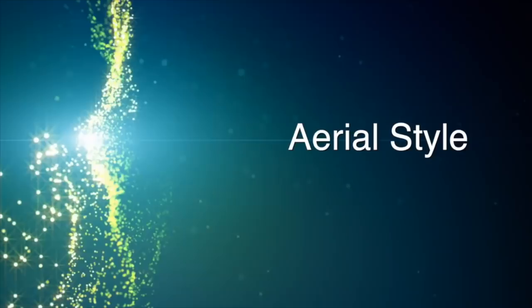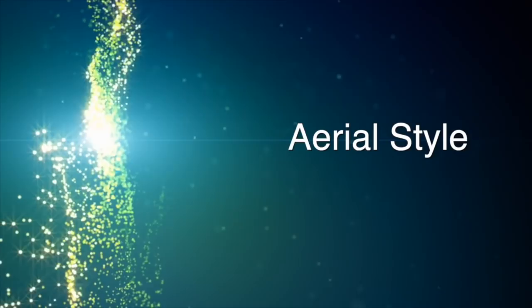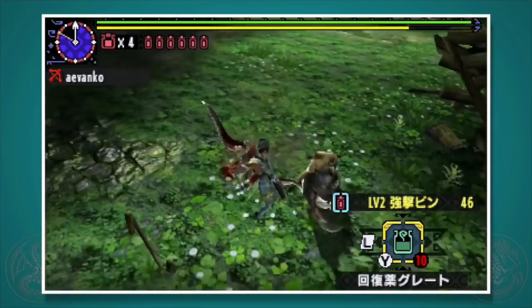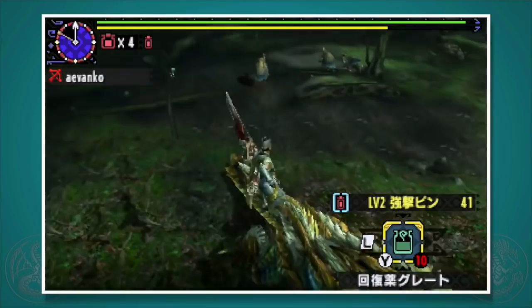Aerial Style: you give up both the arc shot and the power shot, but you gain new aerial shots. After doing the aerial vault, press A to do a downward shot — this does your level 2 shot, so you definitely want a bow with a powerful level 2 shot if using this style. You can follow it up with a melee attack by pressing X plus A, or a normal shot by pressing X, however it's pretty easy to miss with some of these aerial attacks.